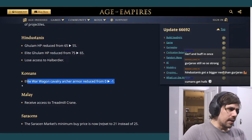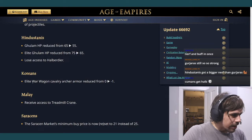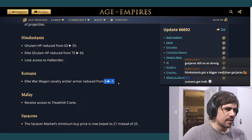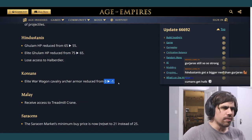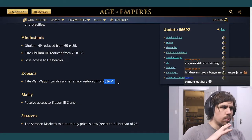Koreans: elite war wagons have their cavalry archer armor reduced from zero to minus one — just the elite, not the regular. I bet the regular war wagon already had minus one, so they just matched it. Elite war wagons won't be as strong against skirmishers.